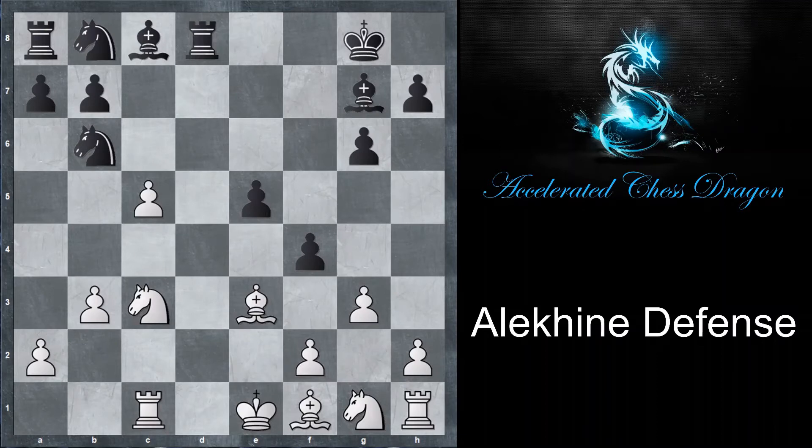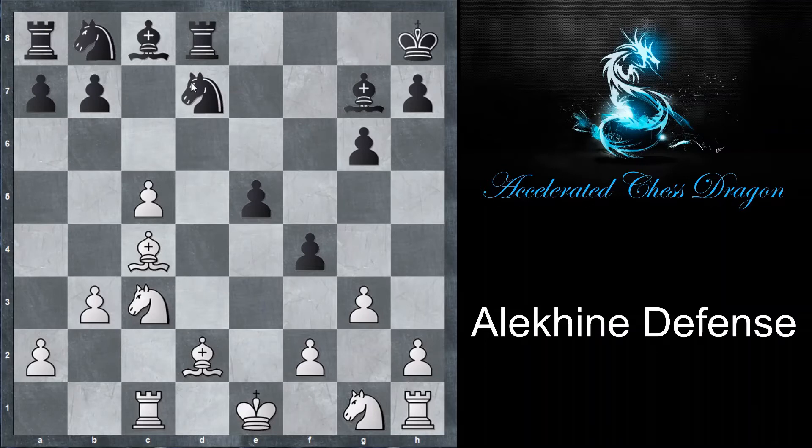So g takes f4 is not a move to consider. Instead, bishop d2 by white, knight 6 to d7, check on c4, king h8, and now knight to e4. And if we look at the position at a glance, we would say maybe white is better. He has more pieces developed, and the threat of knight d6 is a big one — it's really hard to see how black can evade all of these threats.